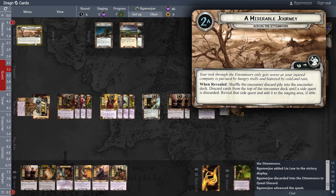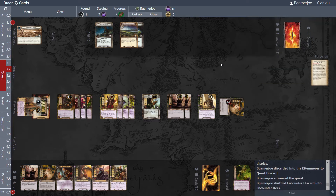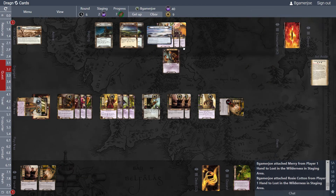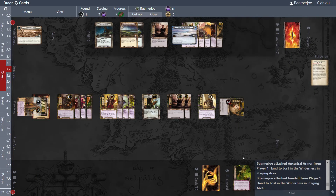The Miserable Journey — your trek through the Ettenmoors only gets worse as your injured company is pursued by hungry trolls. When revealed, shuffle the encounter discard pile into the encounter deck, discard cards until you get a side quest, reveal it and add it to the staging area. There is one of the key side quests we have not revealed yet. We lose our hand, but I still have Gandalf in play — he's going to come back to my hand — and I have Tome of Tanatar and Sneak Attack available.